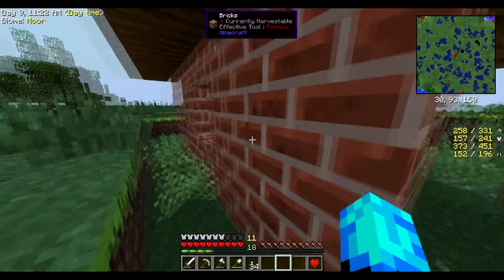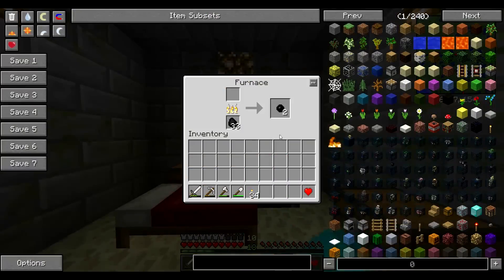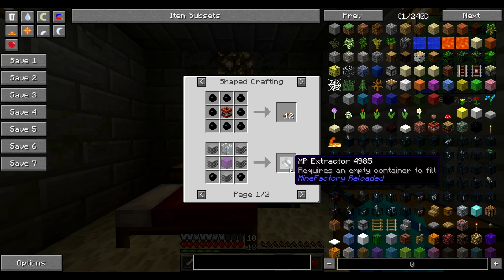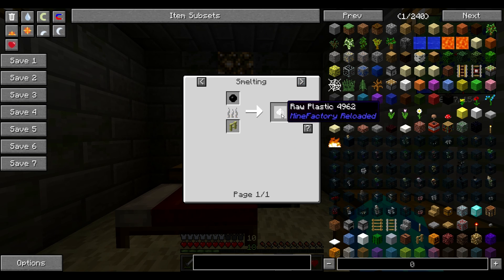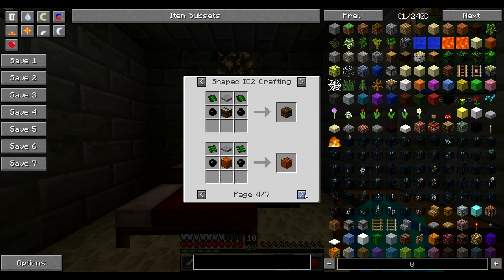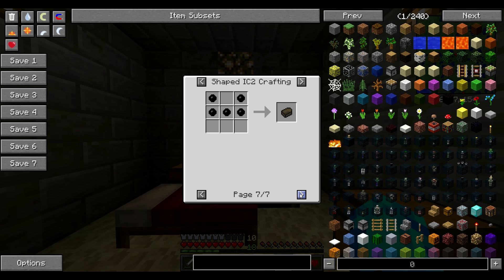We're going to get some rubber from the trees quickly. XP extractor, requires empty container to fill. Raw plastic, IC2 Industrial Craft, hazmat suit, charge bar. We're going to be starting off with Industrial Craft.